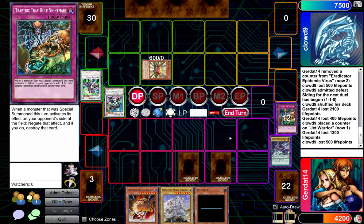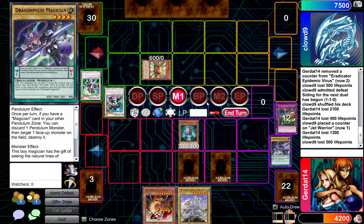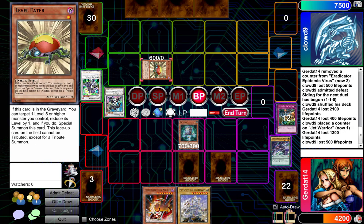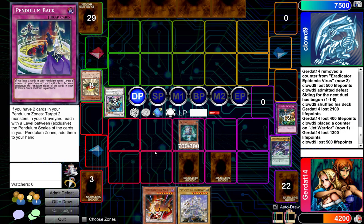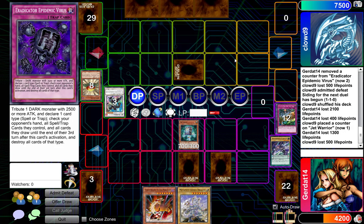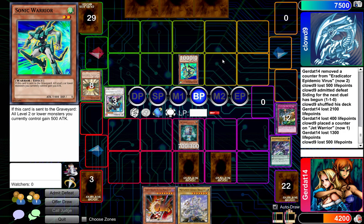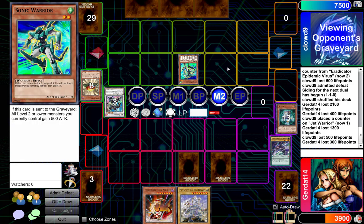I'm going to end my turn now. I'm going to Normal Summon Recover, and I'm going to have Recover attack and destroy Level Eater. And I will end. I'm kind of hoping I get Call of the Haunted - that would be really awesome. I've depleted all my entire Extra Deck. Over the course of one turn. I'm going to Normal Summon Sonic Warrior by setting him face down. I'm going to attack your guy. And I will main phase two to check your graveyard. I'm going to set this card and end my turn.